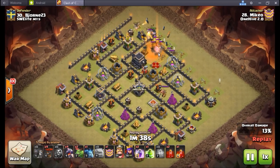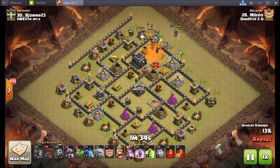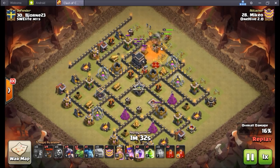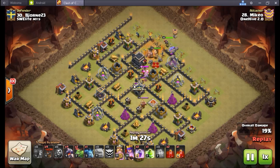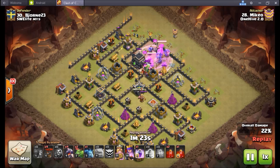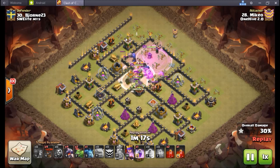The idea here is going with the kill squad. Just brings in this golem, clears out a funnel. Both golems are now in — one's almost dead, but no big deal. Heroes are going to back this up with some bowlers and get a big push into this base. The idea is he's going to get a couple of these air defenses. This guy unfortunately has this air defense really unprotected on the outside.